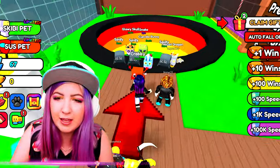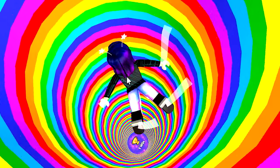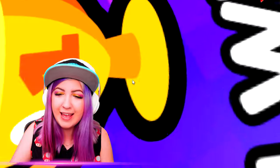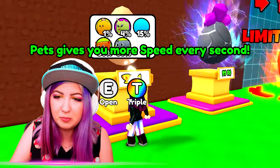Oh my gosh. It looks like we gotta start by dropping - Holy moly. Get it? This is insane. Holy moly. Okay, I'm gonna jump in. I did it, woo! I got a win. Go to the egg and get your first pet. Pets give us speed.